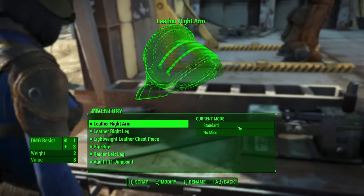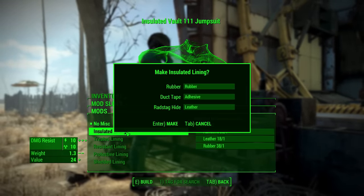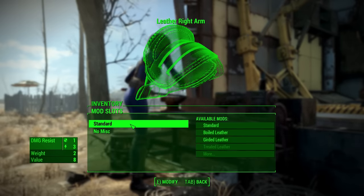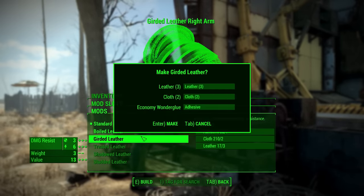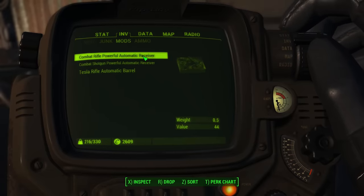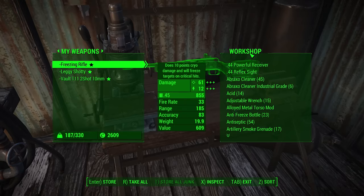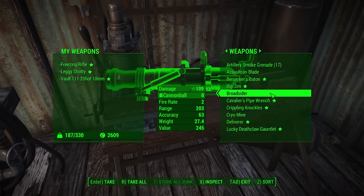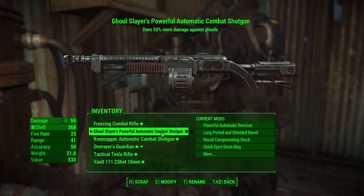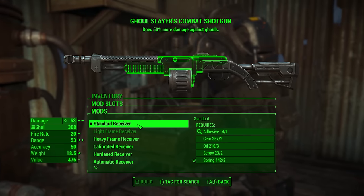You should be upgrading your weapons and armor early and often. Most of your damage increases and armor improvements will come from just upgrading your overall equipment. When modifying equipment, the mod you remove will be placed in your inventory — you can sell it or transfer it to a workbench and keep it for another weapon. Conversely, if you find a weapon with a mod you want, you can take it off and save it for later.